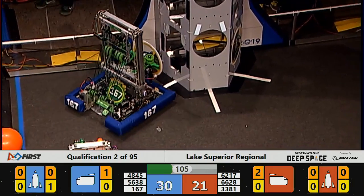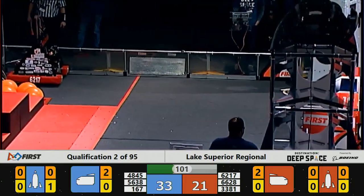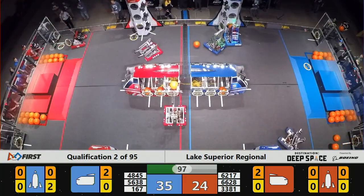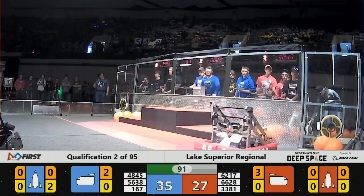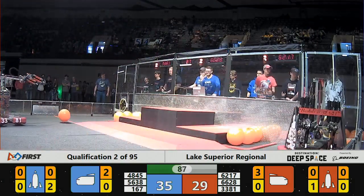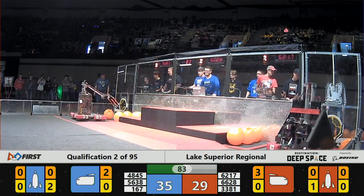LQPV Robotics trying to extend that lead for the Blue Alliance. Alliance Pride of the Blue Alliance able to place that cargo into the cargo ship — they're heading back for more cargo. They can pick it up right off the ground. Red Alliance BombBot is now placing that hatch onto the rocket — that's two points. Currently 29-35, Red Alliance staying in this.